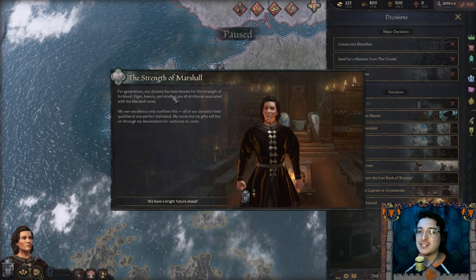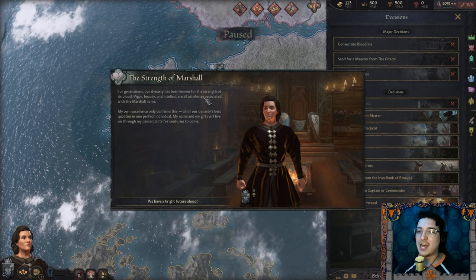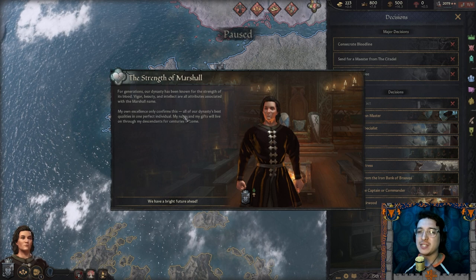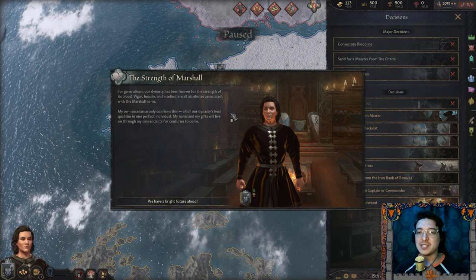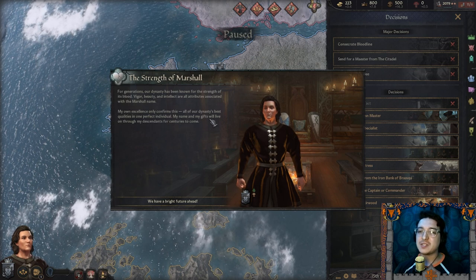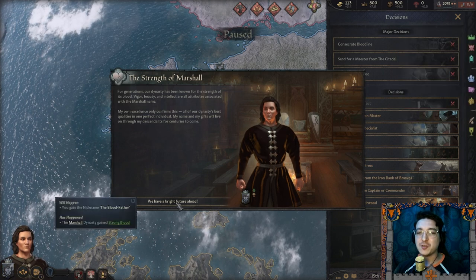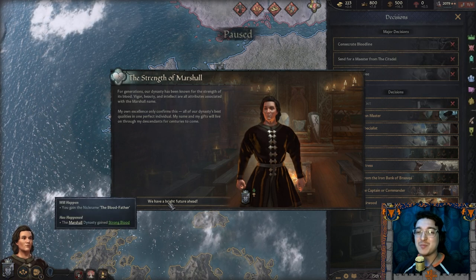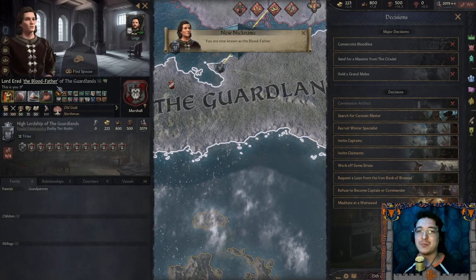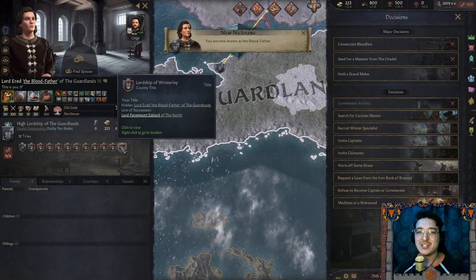For generations our dynasty has been known for the strength of its blood — vigor, beauty, and intellect are all attributes associated with the Marshal name. All of our dynasty's best qualities in one perfect individual. My name and my gifts will live on through my descendants for centuries to come. We gain the nickname 'the Blood Father.' We are now Lord Erid the Blood Father of the Godlands of House Marshal.